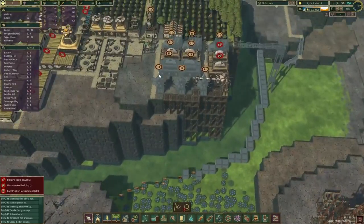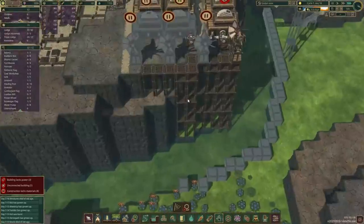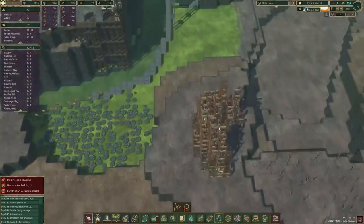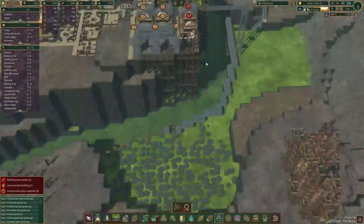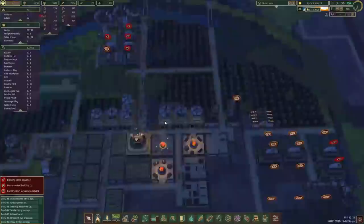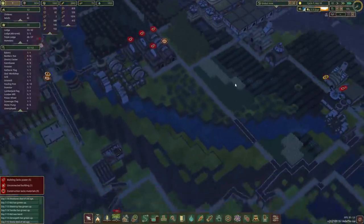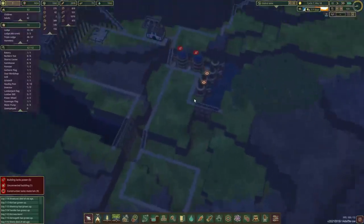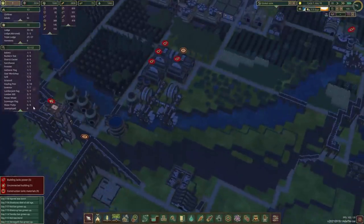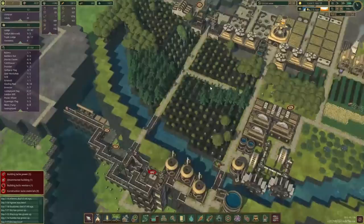I guess we could build this here — we've got the power producers, well when there's wind at least. We've also got another set of ruins over here. Oh wait, it is drought already. I keep forgetting to turn off pumps when there is no drought — honestly that's two extra beavers we could have cutting down trees.